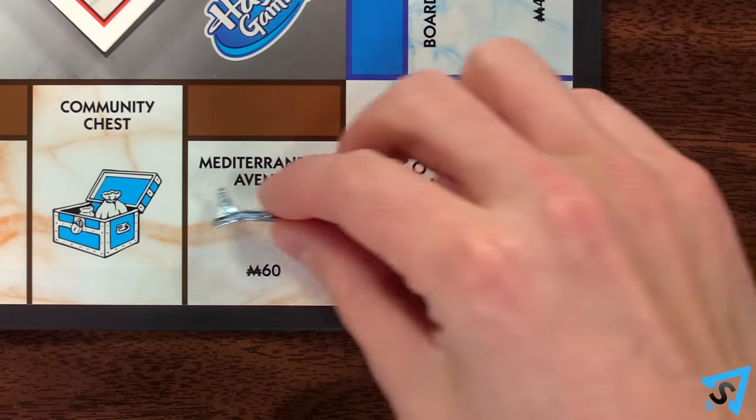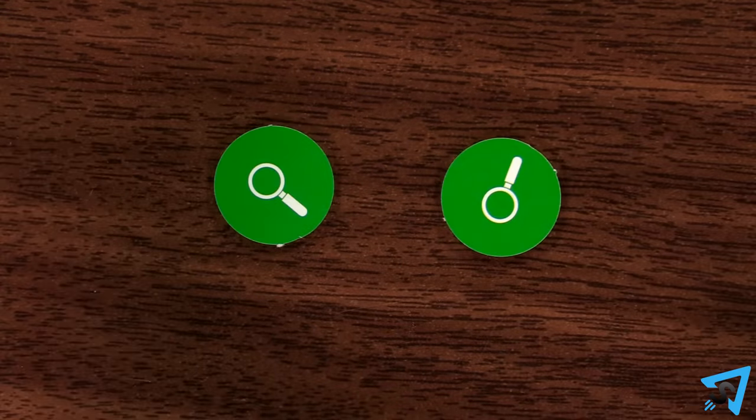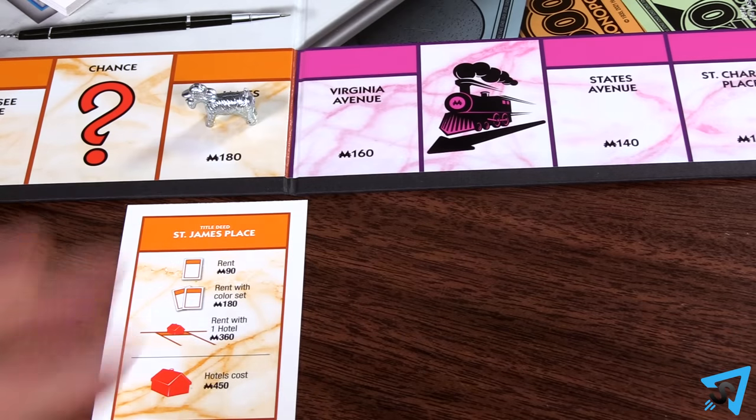Whenever you land on or pass Go, you get to flip all your decoder chips that are red to green. Whenever you land on a train space, advance to the next unowned property and you must buy it or auction it.